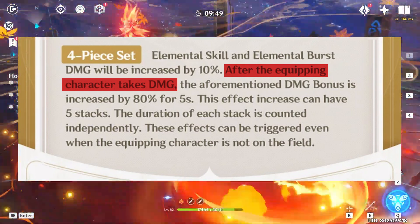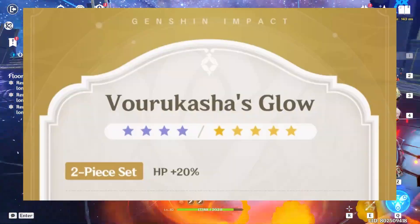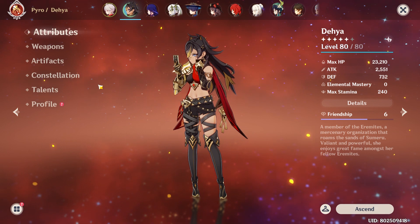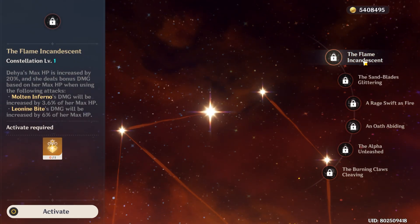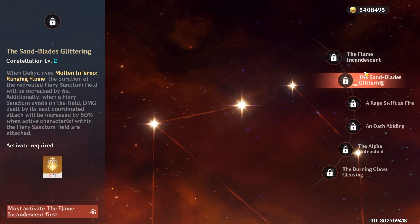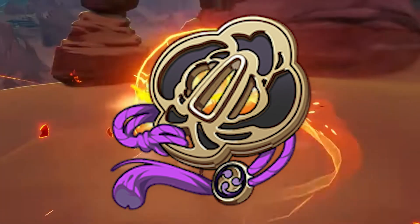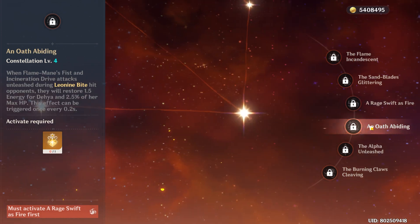Even though this set looks like it will be Dehya's BIS, it won't be too beneficial for her either. The 2-piece set is quite nice, considering Dehya needs HP to absorb damage for the party, especially if you don't have her C1. But if you're looking for damage increase, which mostly comes from her burst, seems like the Emblem set will do a better job than 4-piece Vorkasha's, since Dehya also struggles with ER if you don't have her C4.